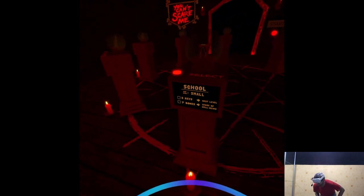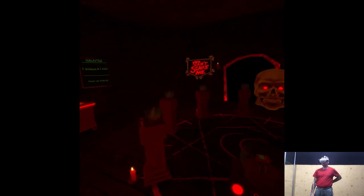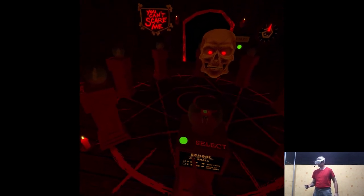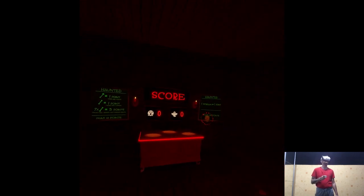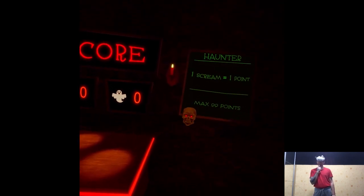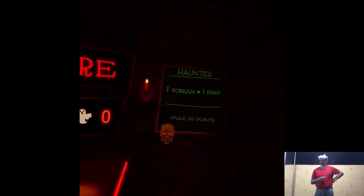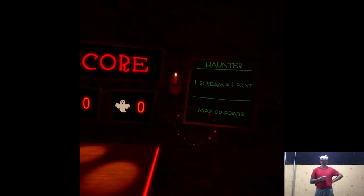Pick an unlocked level by pressing its button. It's very basic. Scoring is over here — for more details on scoring points, check out the display. Press the start button.